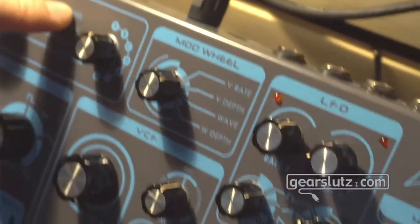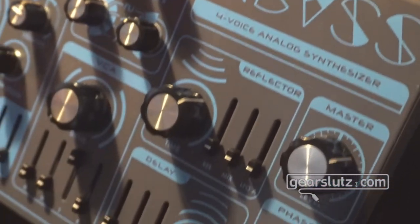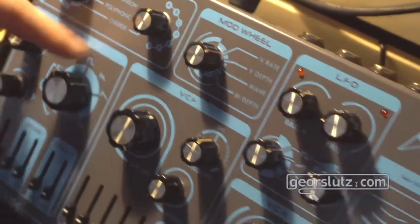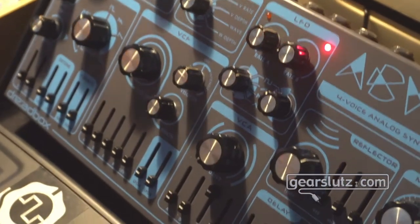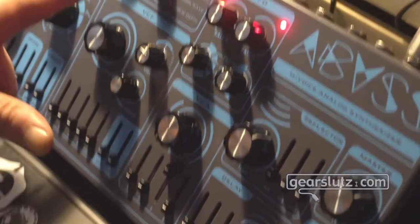There are four different ways to play the Abyss. You have multi-channel mode, where each voice is divided into a MIDI channel. You have unison mode, polyphonic, and chords. Chords is like unison but the voices are spread around the keyboard.